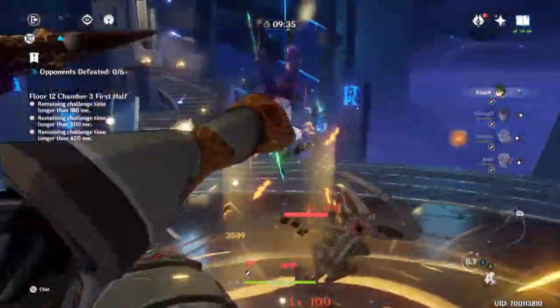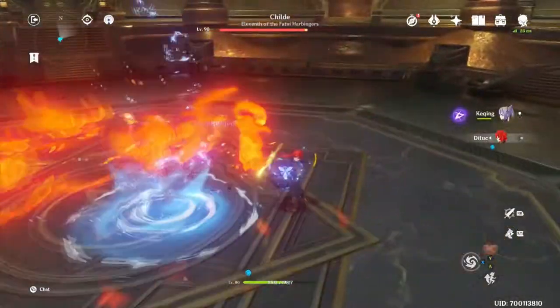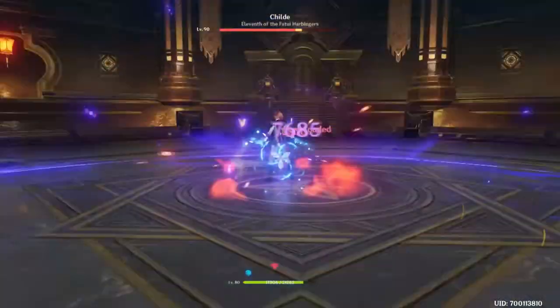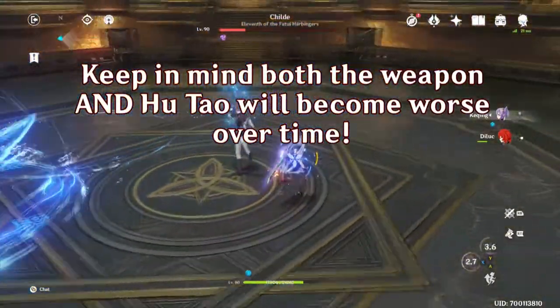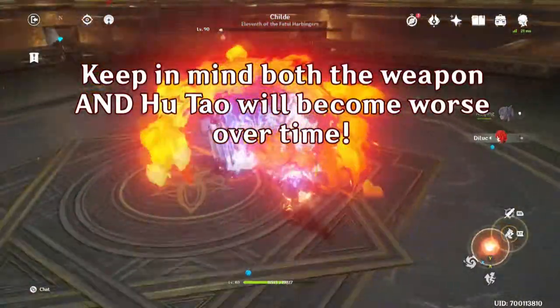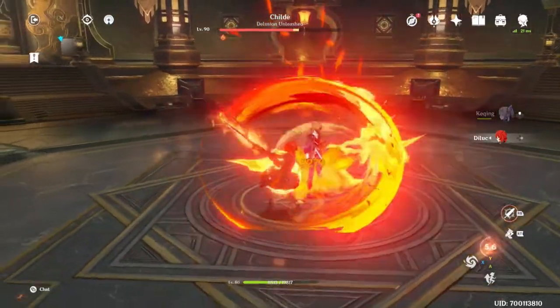Absolutely don't need either of them to do a lot of damage. Both have focused around DPS and not utility. As the game goes on, some characters — specifically DPSs — are stronger than others. When the game first came out, Diluc was king, but now Hu Tao, Xiao, Ganyu, Ayaka, and Eula all push him aside, and likely in the future we'll get more characters and weapons that push Hu Tao and Staff of Homa aside for higher DPS. Without buffing old characters, which Mihoyo has shown no intention of doing, power creep will happen.